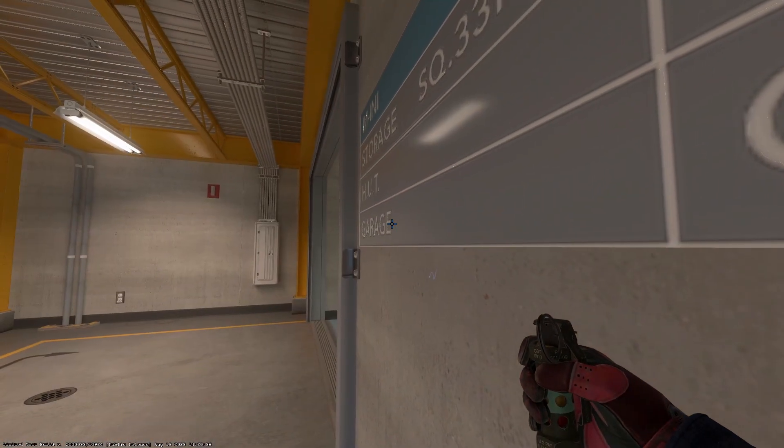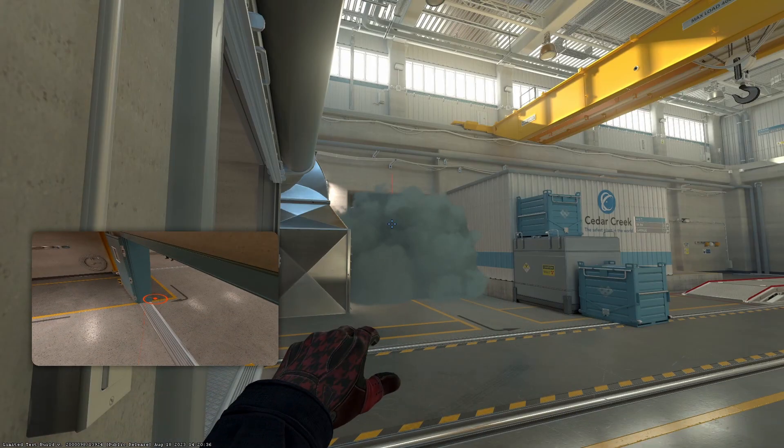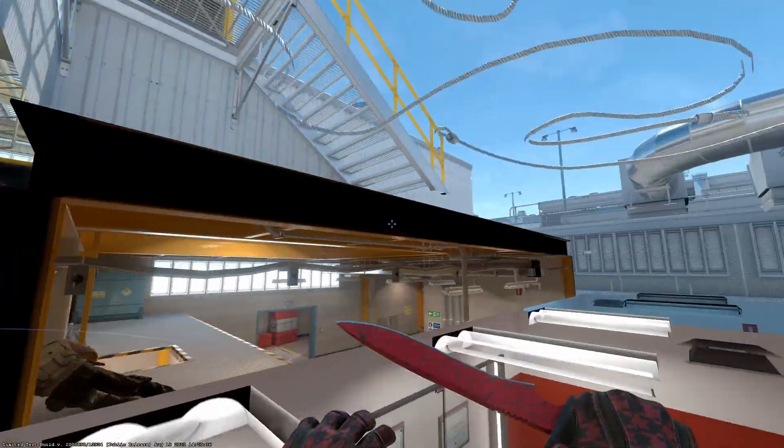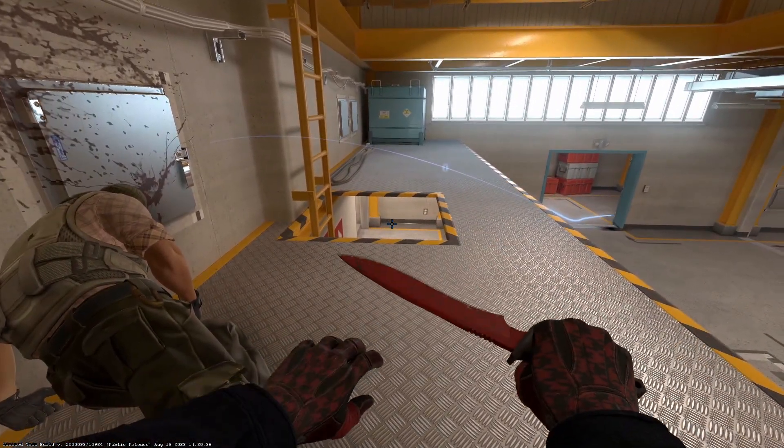Lobby flash: stand in this corner, put your crosshair on this part of the E. Without moving your mouse, strafe over until you reach the front of the vent, then left click throw. This flash will set up your teammates for success peeking from hut as well as trophy.